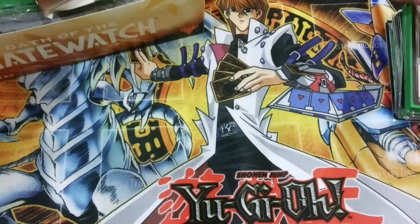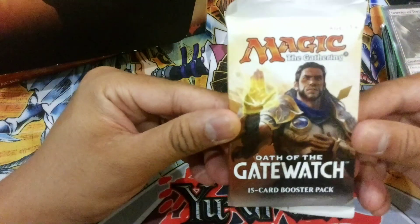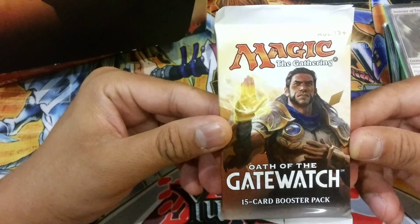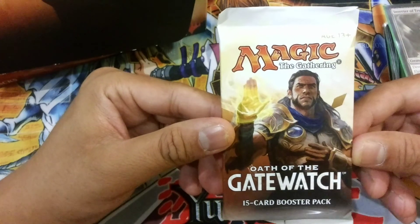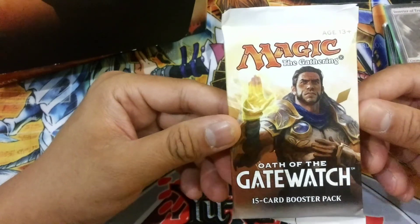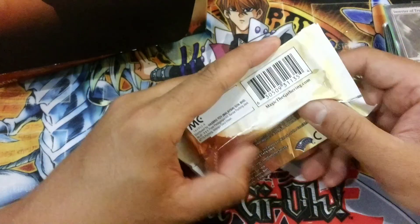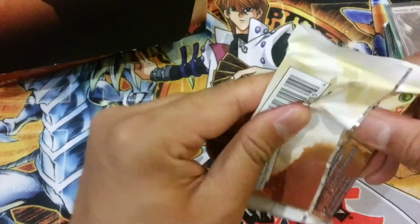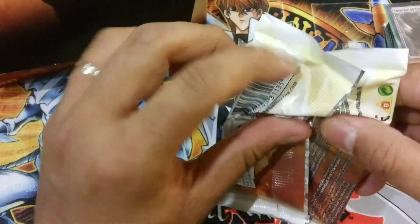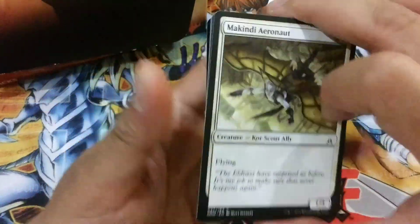What I wish for in the last pack is maybe I can pull an Expedition or another mythic. The Great Distortion would be good since I haven't got any yet. I really wish I can pull another Expedition — Wasteland would be good or Stripmine would be good. Let's see what I got.